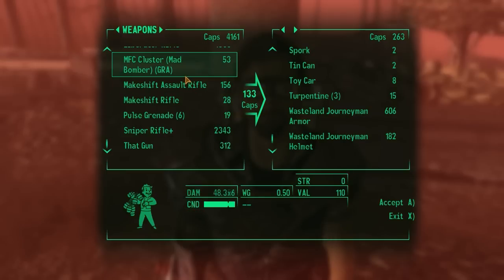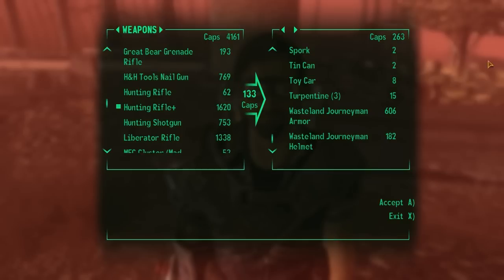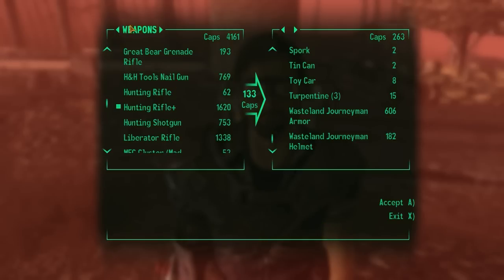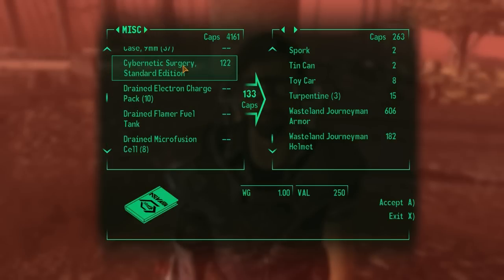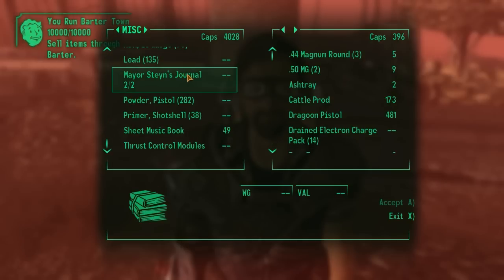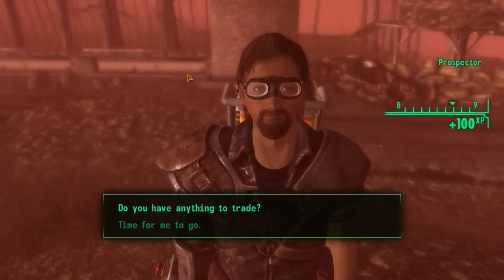Anything else to sell to you? I'm kind of tempted to sell the nail gun, though he doesn't have enough money for it. I've been keeping it around because people keep telling me it's amazing, but I really haven't had a good opportunity to use it yet. So we'll just keep it around for now. I think that's it — $133 is what we'll have to pay. Pleasure doing business with you. Got some XP. Beautiful.